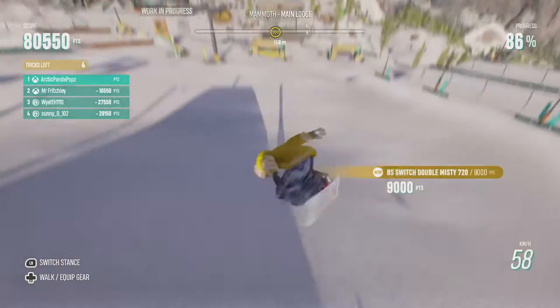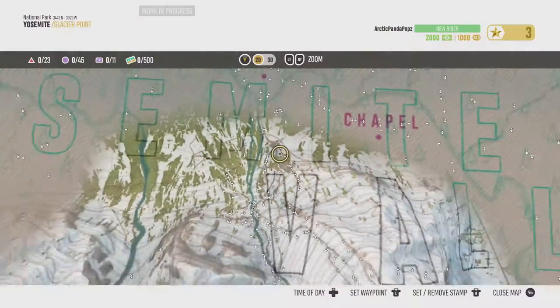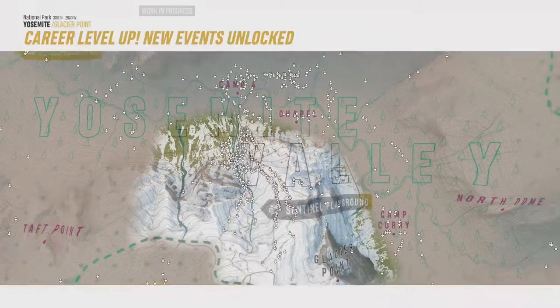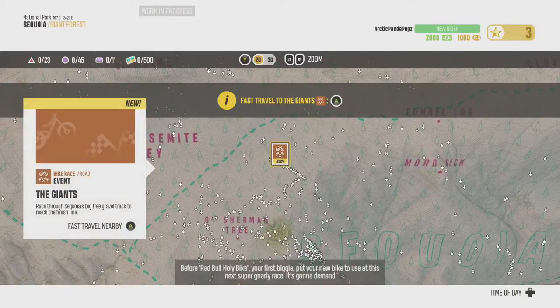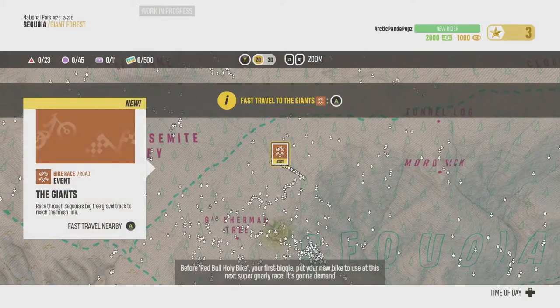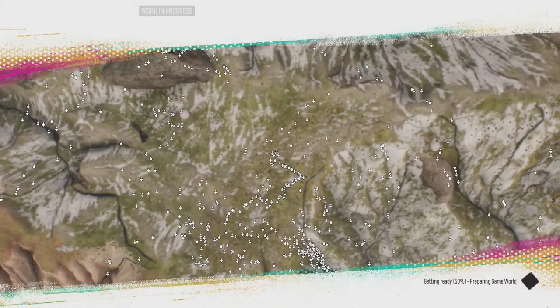The basic setup is Riders Republic is a multiplayer racing extreme sports tricks game. It includes bicycles, snowboards, skiing, rocket packs, wingsuits and more. It has a large open world and even gets snowmobile to help you navigate at speed around the environment.